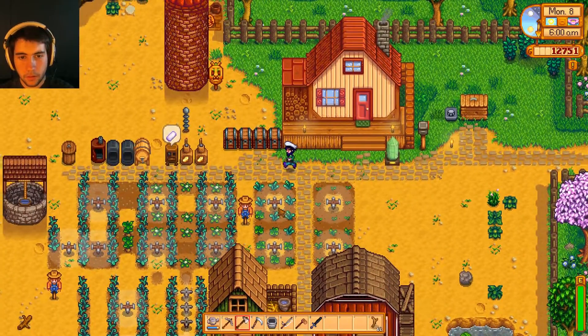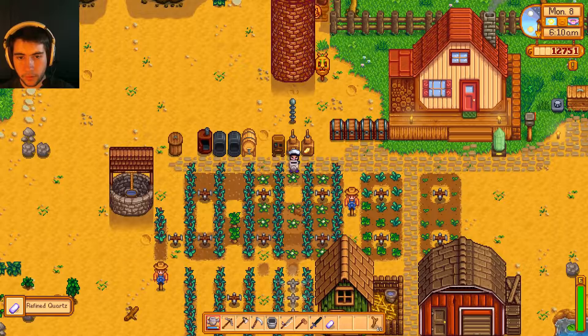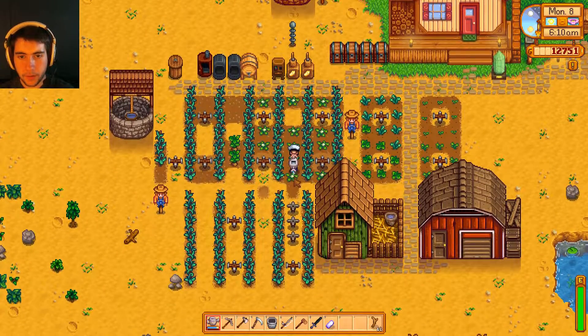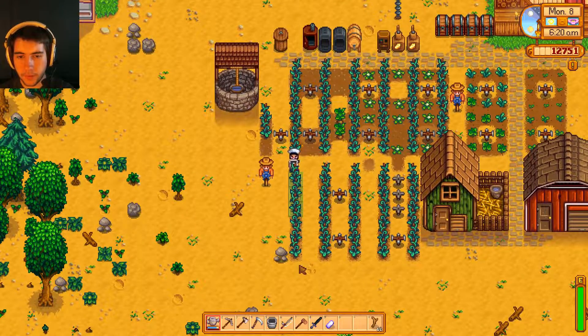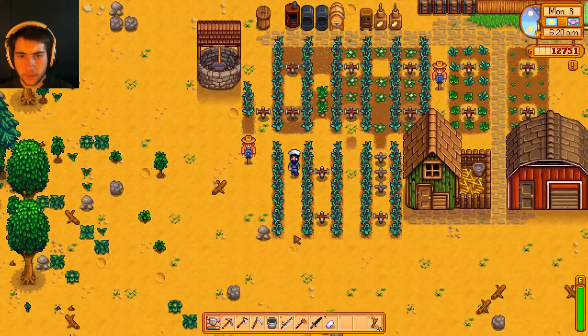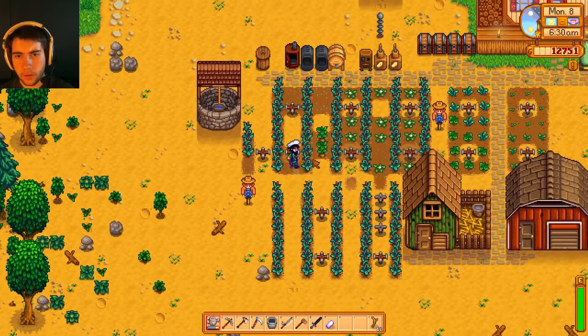Now we have money to spend. Look at all my little sprinklers — so nice. Let's water the few remaining crops that need it. Now I need to decide what to spend this gold on: I could invest in more plants or upgrade the barn. Not really sure to be honest.